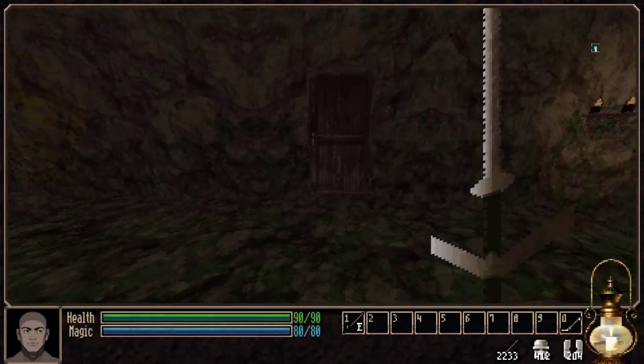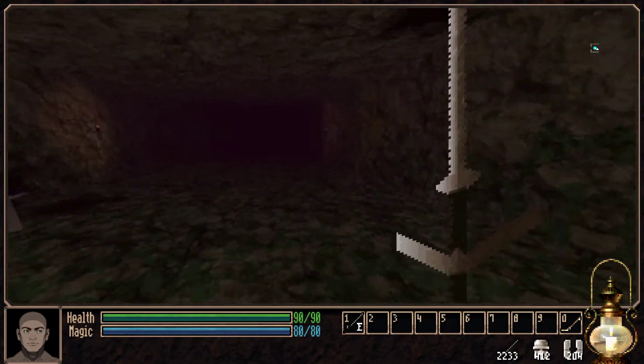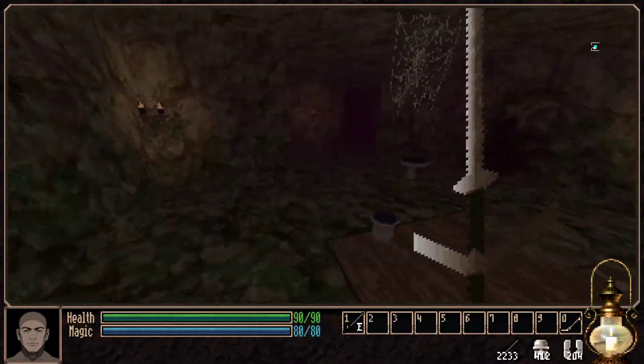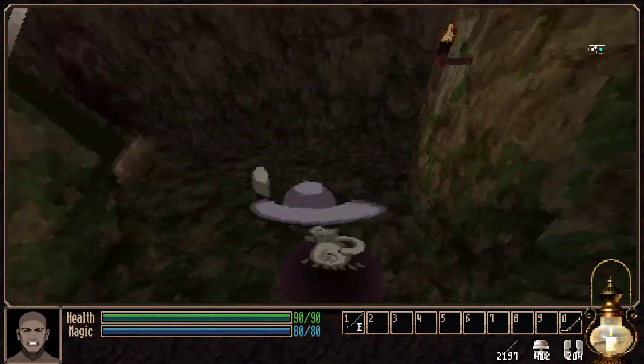That was a very quick floor. Let's go to floor two. There's also a kick button in this as well. We can see our little foot come out here - that will kick enemies away from you and not do much damage.